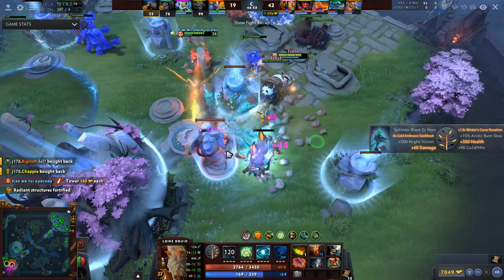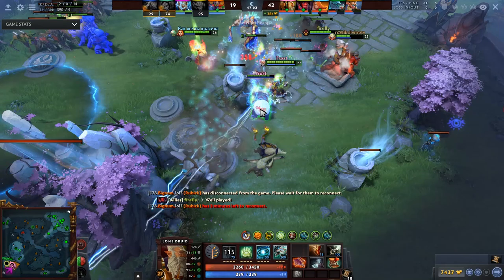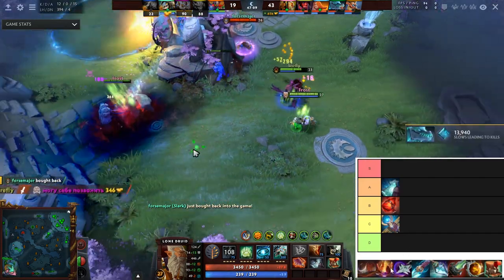Magic Lamp gives 400 health and when the wearer's health falls below 15% they receive a heal for 300. That's pretty garbage — I'm putting it in trash tier.